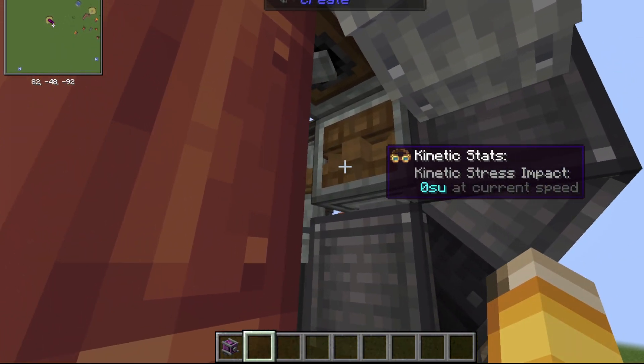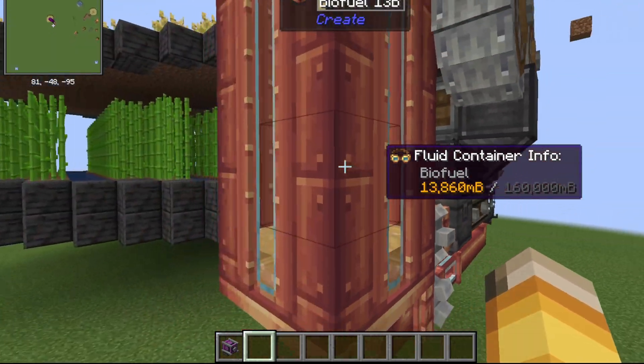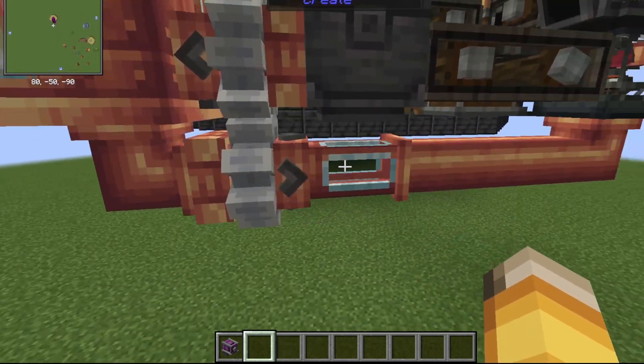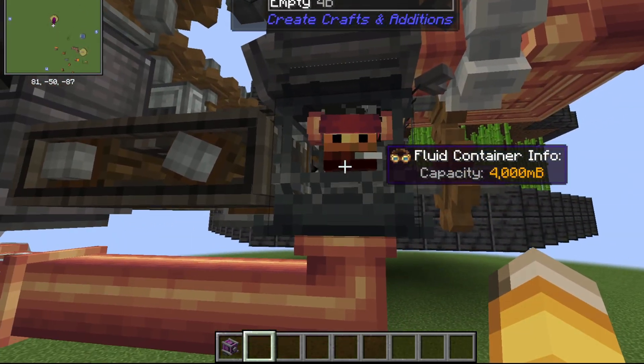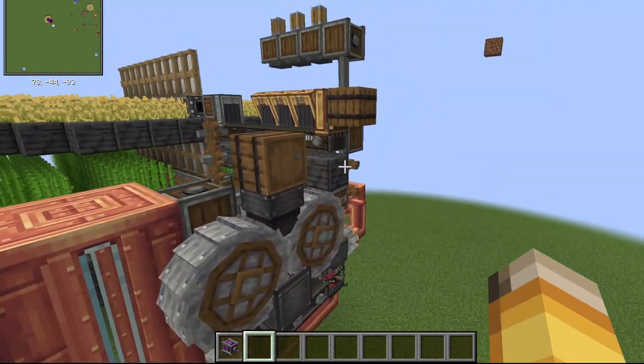Once they are mixed with this mechanical mixer here, it will create bioethanol or biofuel. Once you already have a little biofuel, some can be pumped into this blaze burner here that has a straw, so that way the farm can keep going.